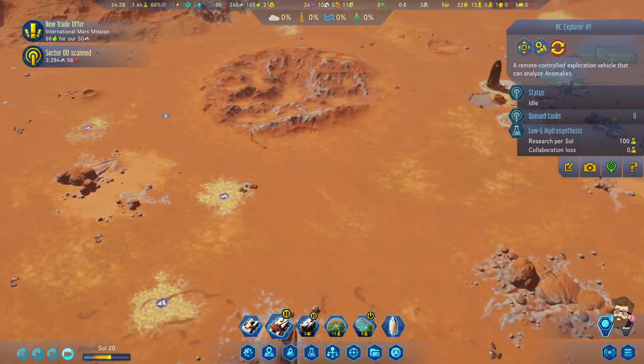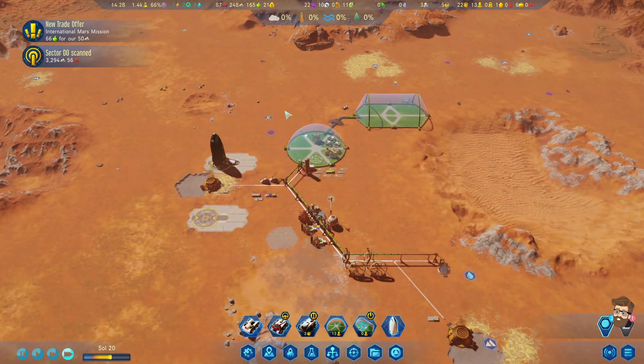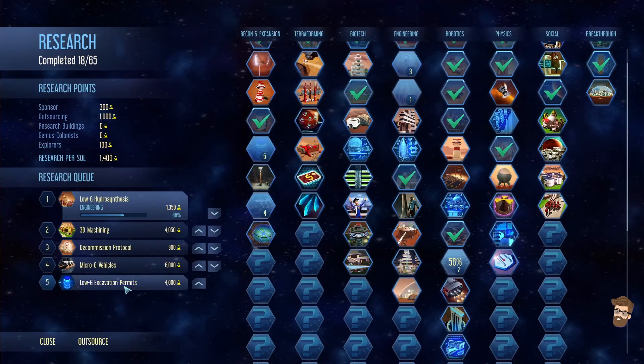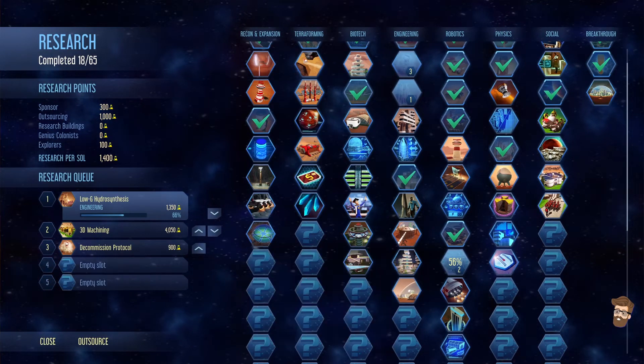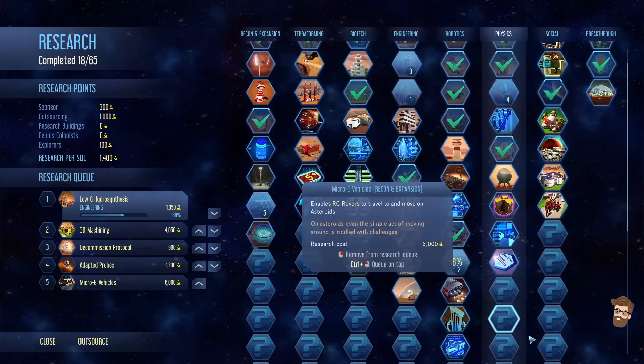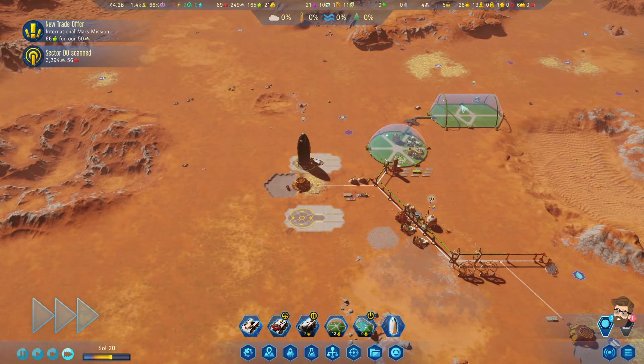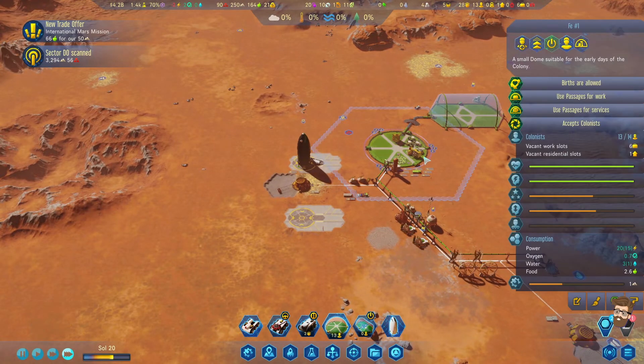This rover is going to come back closer to the base until we figure out what we want to do with it next. Physics tech tree - the next one I research down here will be deep scanning. We'll get that knocked out real fast. I'll keep this dome offline because obviously we don't need it at the moment.